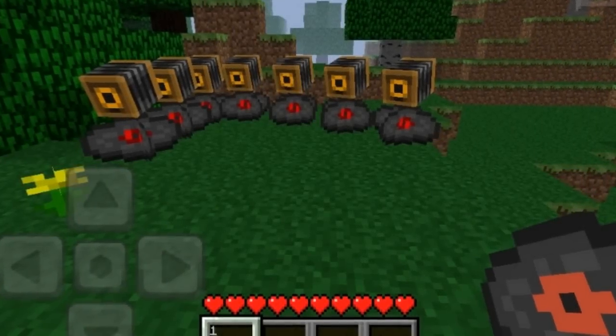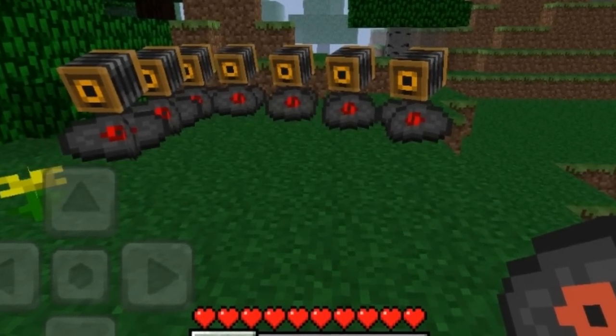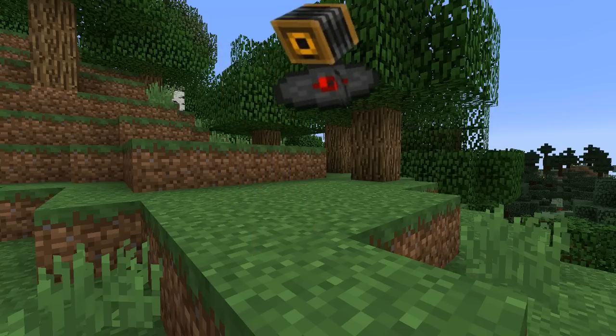The camera was exclusive to Minecraft Pocket Edition. Unfortunately it was removed in Alpha 0.9.0 and it could only be obtained through inventory editing. To use this camera you would equip it in your hand and then look in the direction that you want a picture to be taken. You would then long press the screen and the camera will drop to the ground where you are standing.